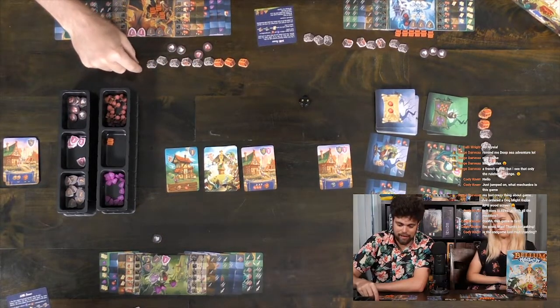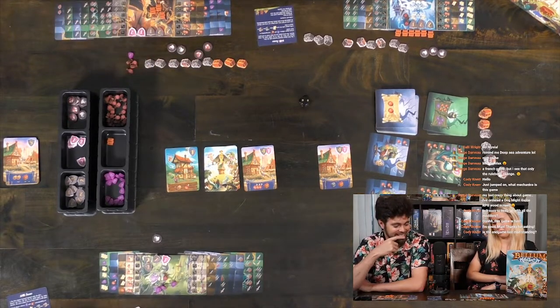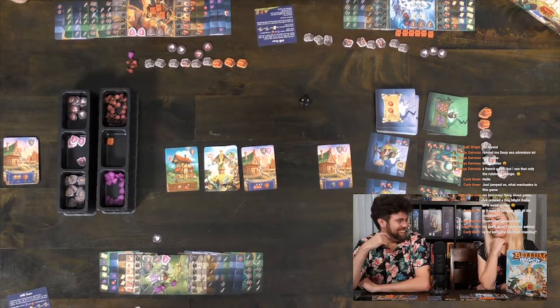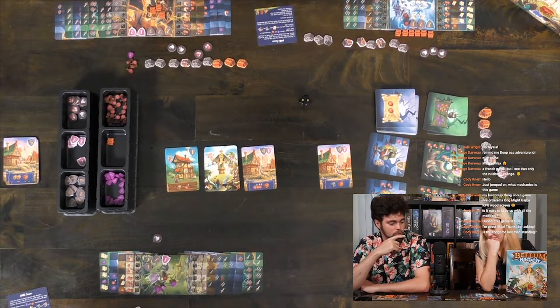And now we check — does anybody have ten chests? One, two, three, four, five, six, seven, eight, nine. Nine. Six. Nope — we keep going. So we recruit monsters, starting with Alicia. I'll get this one, I guess — give me a shield. I can't buy anything.